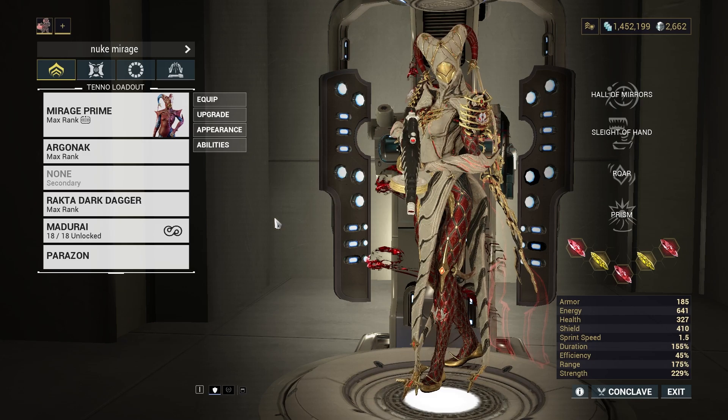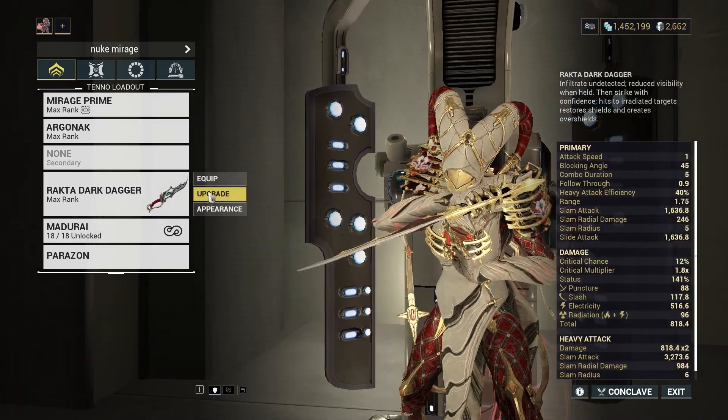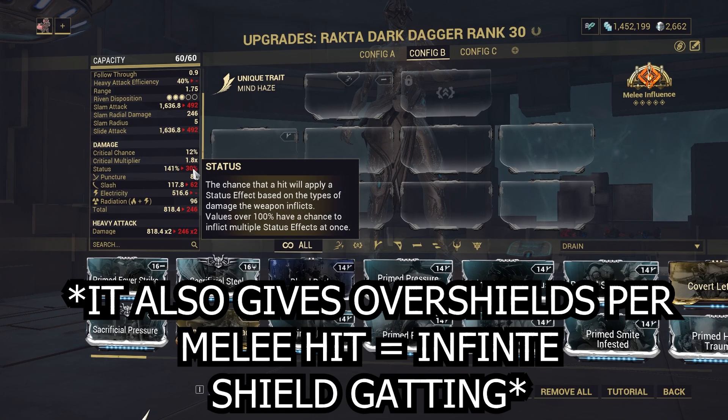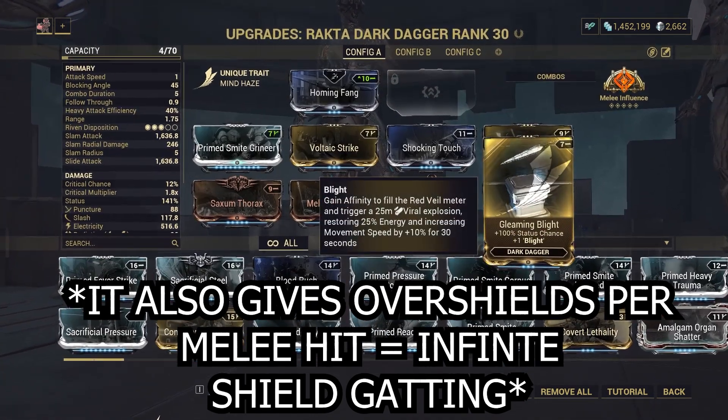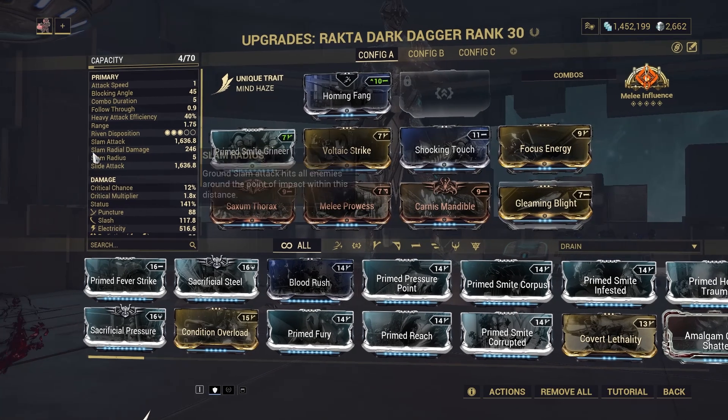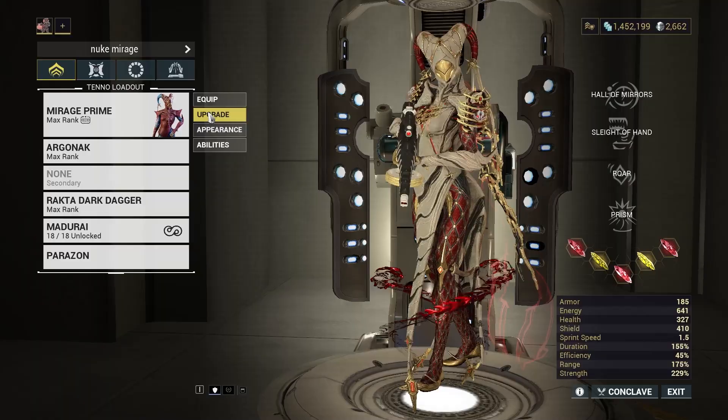The reason I'm using Directed Dark Dagger is because it has — I think maybe one of the highest status chances of all daggers. You can also put Gleaming Blight on it, which gives you energy, movement speed, and a viral explosion, and it also gives you status chance. So I have 141 status chance. That's it, see ya.